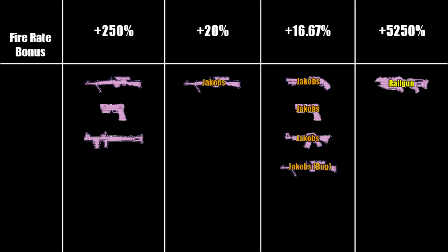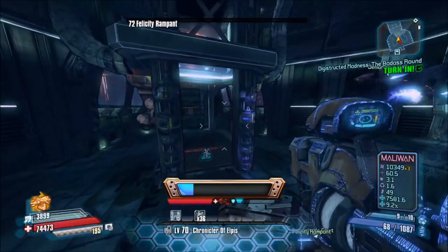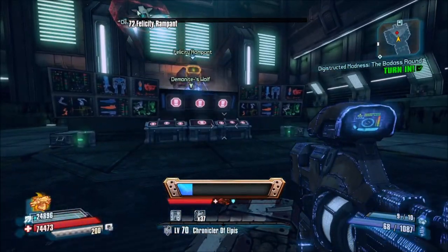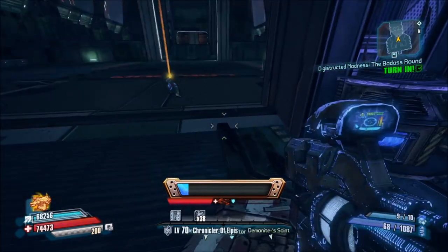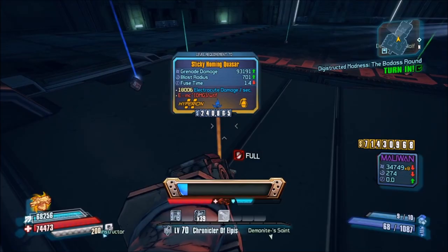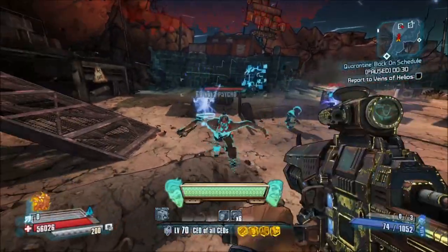Lastly, railguns gain plus 5250% fire rate — I don't know if someone accidentally put a 5 in front of plus 250% but I like it. As for all the guns that fire continuously, I don't know — their fire rate definitely increases but Cheat Engine doesn't show any change in their values. I tried recording it and looking at the time it took to empty a mag but that was very inaccurate, so I'd rather not make any claims based on that. If this will ever be known I will write it in the Google document in the description.